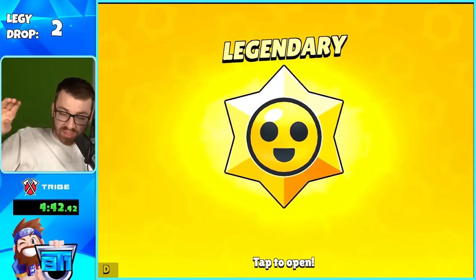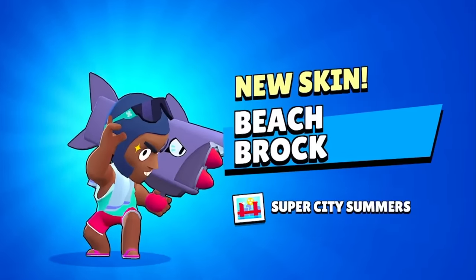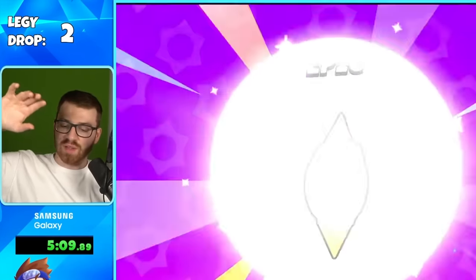I do want to say the rewards that you're seeing from these star drops are also subject to changes in the live build. We get Beach Brock's skin — we're going to add Brock, so I'll take it. I actually like the skin a lot.